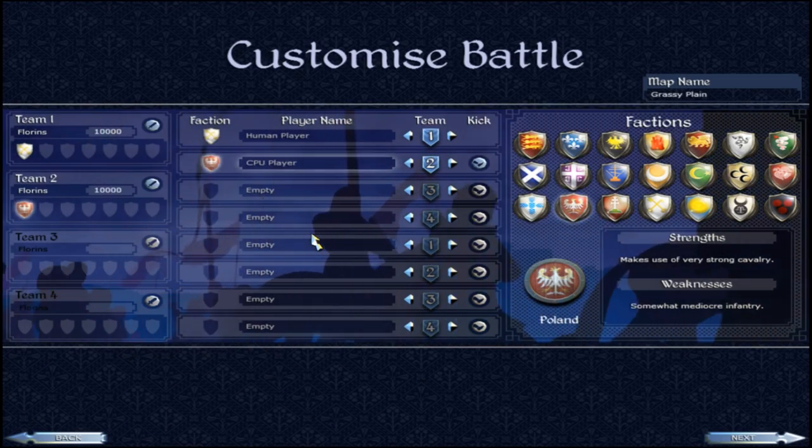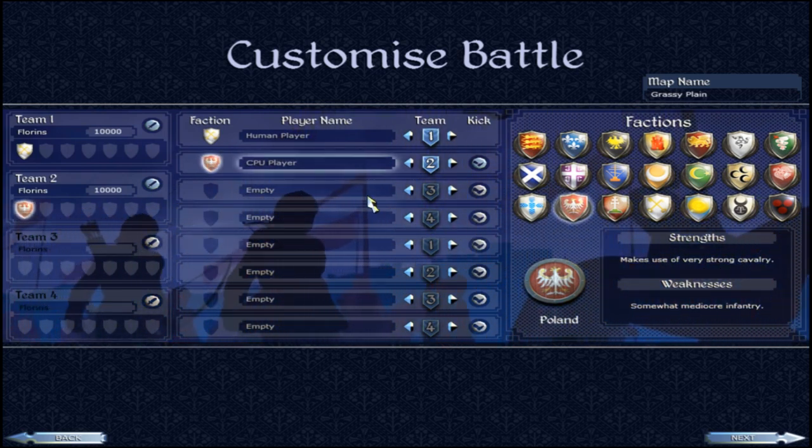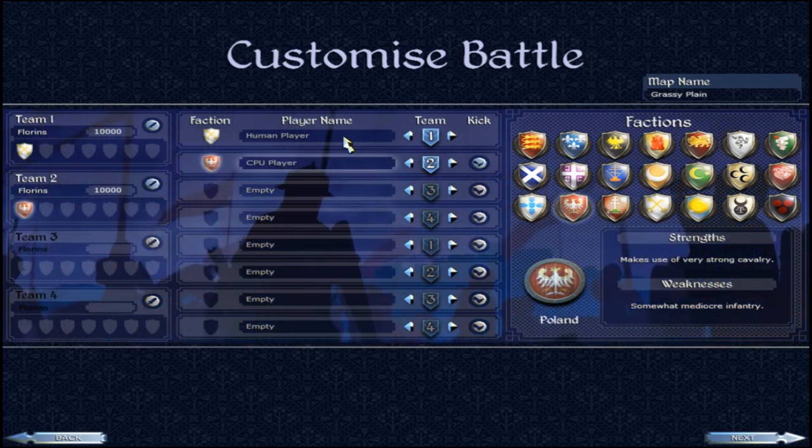I'm in a single-player custom battle, playing as the Papal States, because they have the best Halberds in the game — the Swiss Guard — and they also have access to Pike and Halberd Militia, which you'll see later.